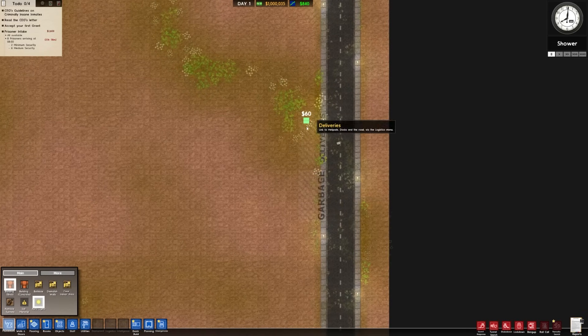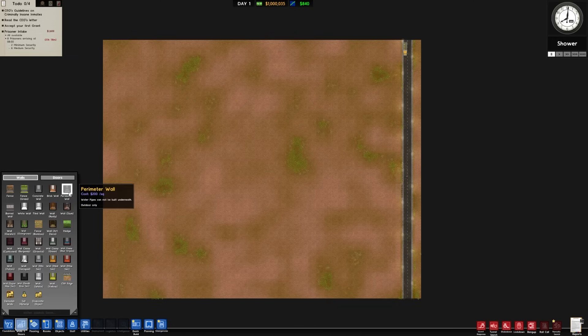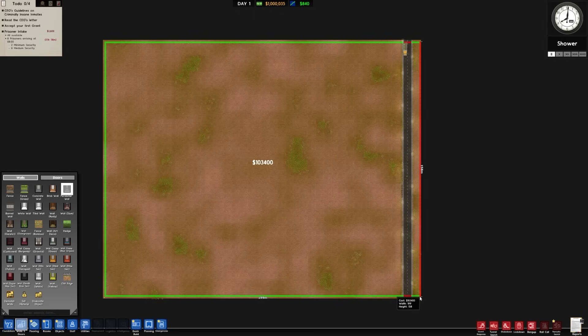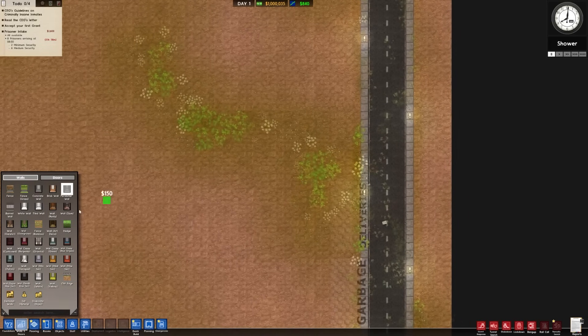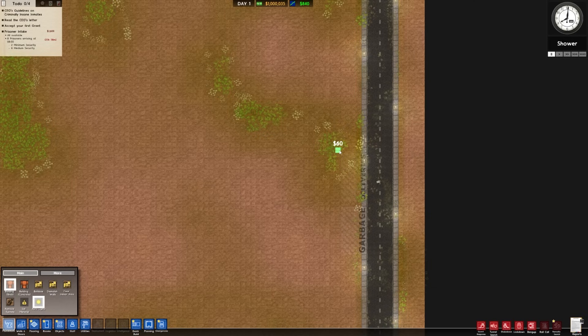Right now we've got our deliveries and our garbage, and that's pretty much it — just this big open expanse of land. I'm going to take a moment to measure out how this is situated. About 158 meters right there. We're not going to get too anal retentive about it; I just want to make sure we have enough space around the outside. This space right here will be a double door for our new admin building.